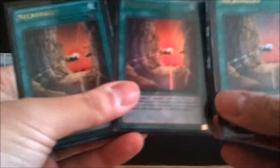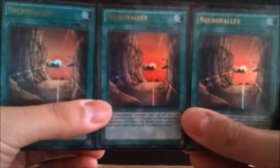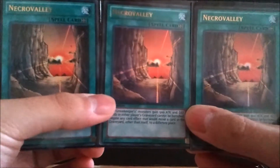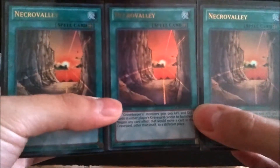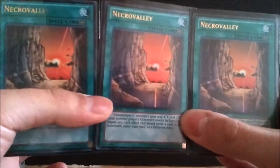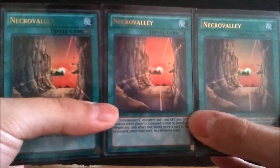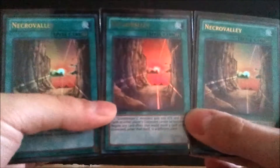Now the big daddy of what makes Gravekeepers awesome: Necro Valley. Always run three. The Ultra Rare versions are about two bucks a piece. It kills the graveyard, gives all your Gravekeepers 500 attack and defense, and prevents players from banishing cards from the graveyard. There are so many ways to get it back — it's awesome. It's my favorite field spell and works great with Malefic Stardust because it won't get destroyed.